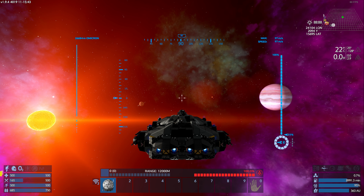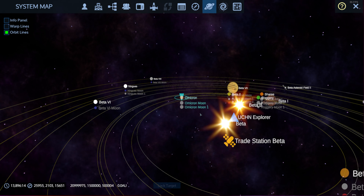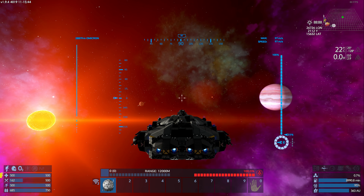Quick recap: in our previous episode we got our CV up and running and were exploring a desert planet. Since then we've moved on to the Polaris trading zone, which is located in the same solar system as us, and we were able to harvest some pentaxid. Now we've moved all the way back to Omicron to do a quick resupply.